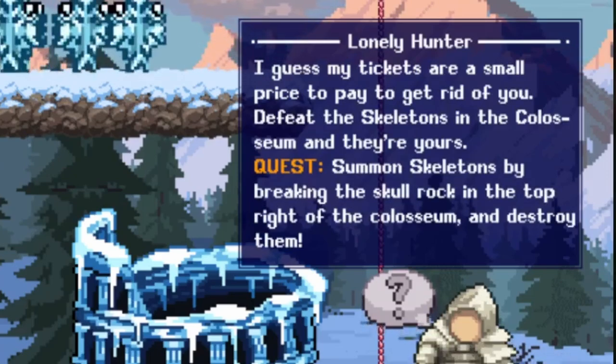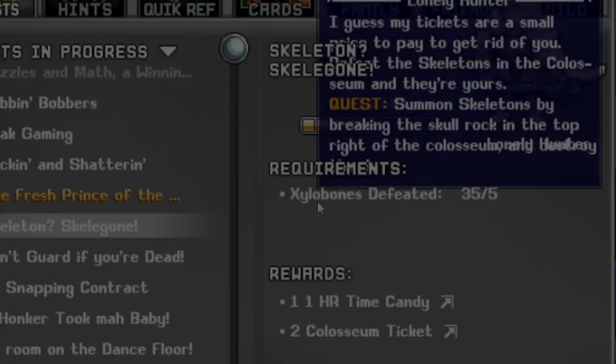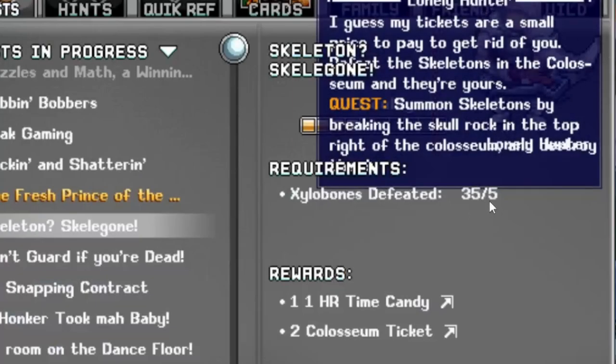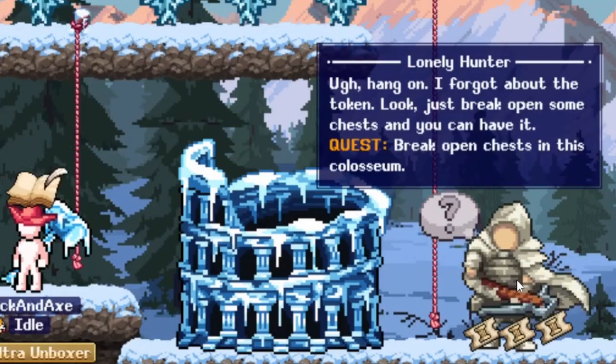Defeat the skeletons in the Colosseum and they are yours. Let's go back to pick an axe. So we want you to defeat Zillabones and I did that. Let's continue. Alright, you got your tickets, now get out of here.